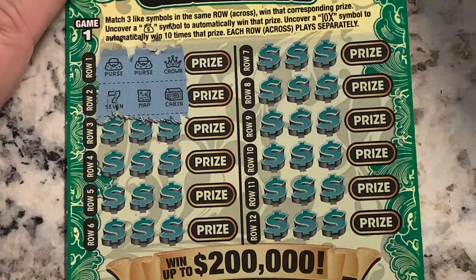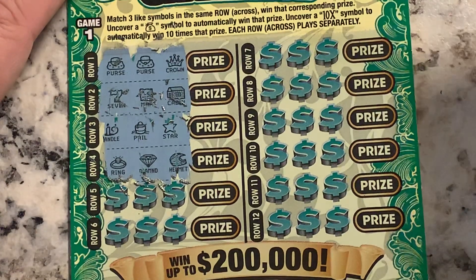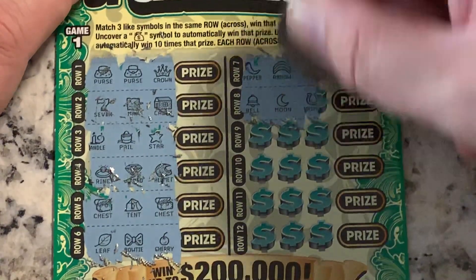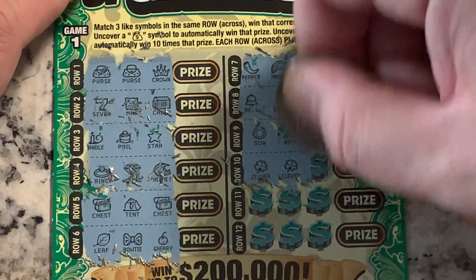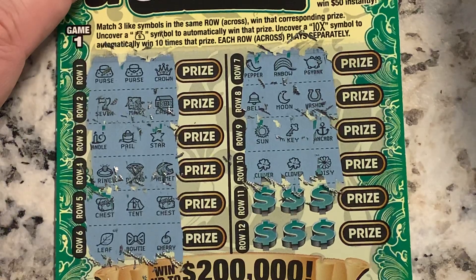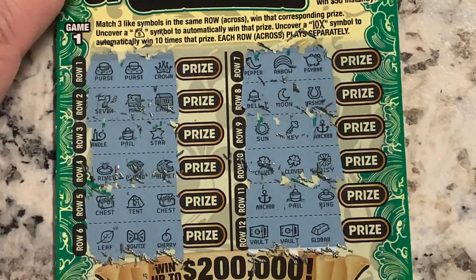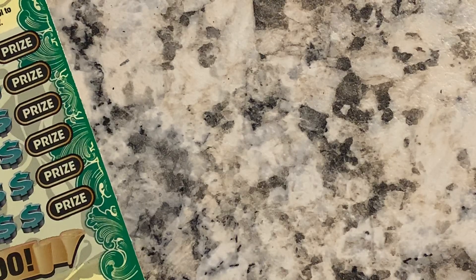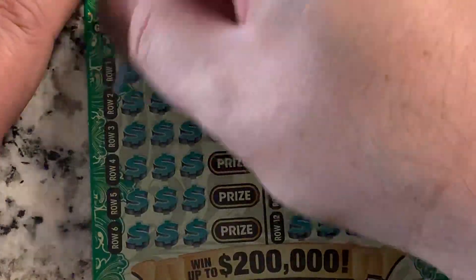Purse, purse, crown, seven, map, cabin. Candle, pale, star, ring, diamond, helmet. Chest, tent, chest, leaf, bow tie, cherry — nothing. Nothing there. Almost. Anchor, pale, ring, vault, gold bar. For the $50 — nope. Not doing too well, only got two winners for $10 total.